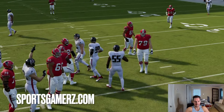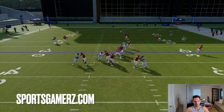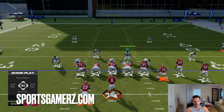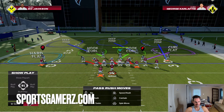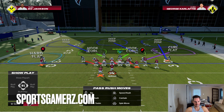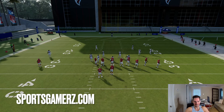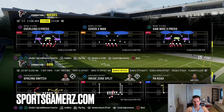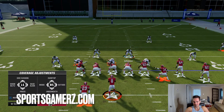Now let me get into how to adjust this coverage, because no matter how good your blitz is, you can't keep running the same coverage over and over. So first, one of the things I like to do a lot is simply either show blitz to bring the safeties into the box — that's a little bit better because then they can't throw the quick seams — or you can just keep it baseline and press. When you keep it baseline and press, the DBs will come up but not the safeties. Then you have the option to either back them up or keep them where they are.